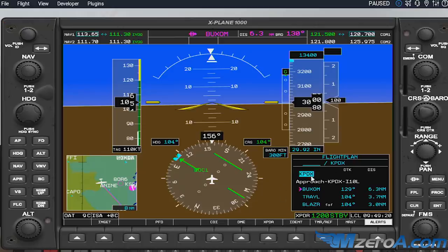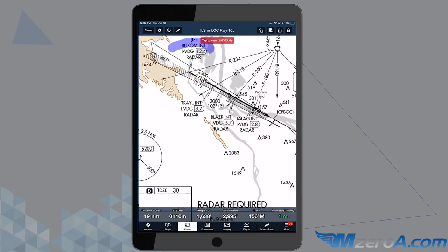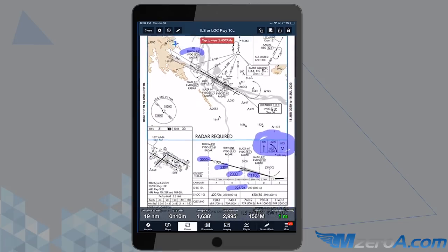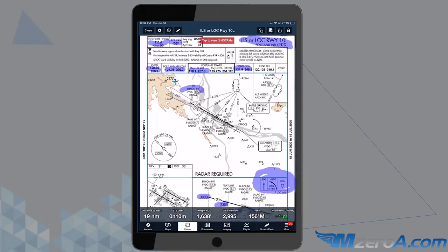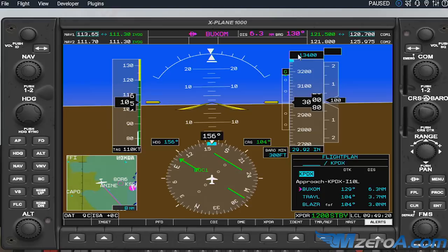Everything is programmed up — my flight plan: PDX, Buxom to Trail and then Blazer. Somebody is an NBA fan doing Trail Blazers there. I've loaded my minimums already, rounded up to 300 feet — we're going to 293, we'll call it 300. And then an approach course of 103, which we have set. I want to sync up my heading bug now with my intercept angle. Doing all this on pause as I'm six miles out from Buxom. Everything looks good.